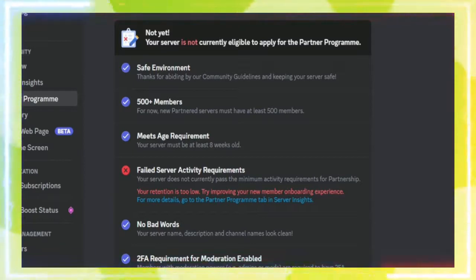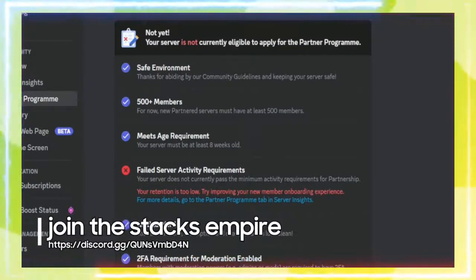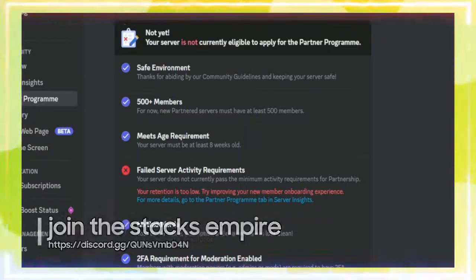You must have 2000 members and be active enough. Funny thing is, I've tried applying for partnership four times. I guess you can guess how that went. Spoiler alert — I've been denied partnership every time.